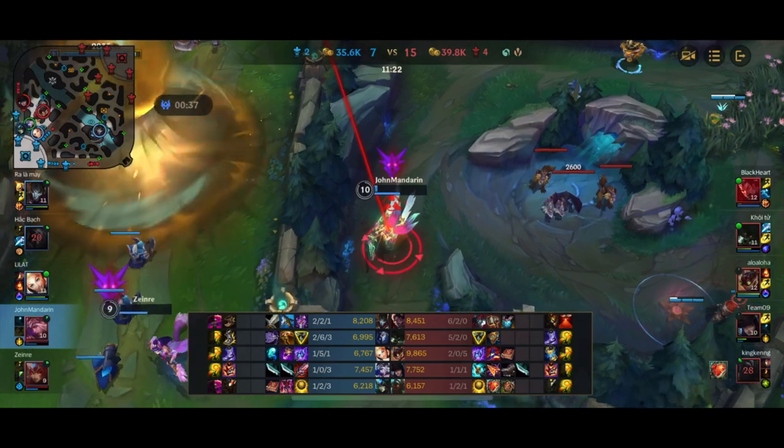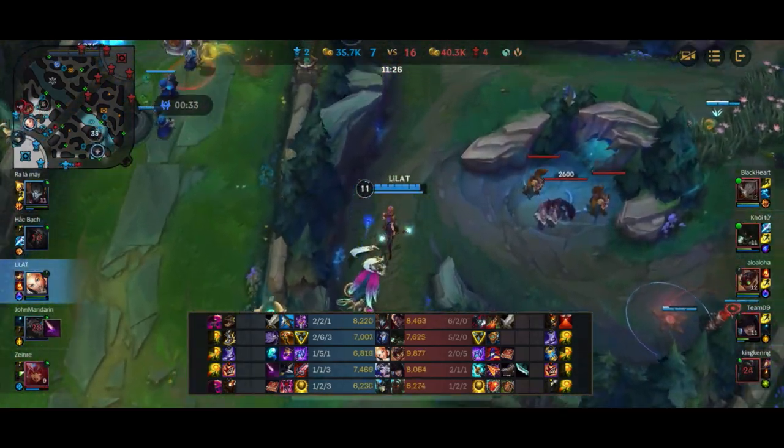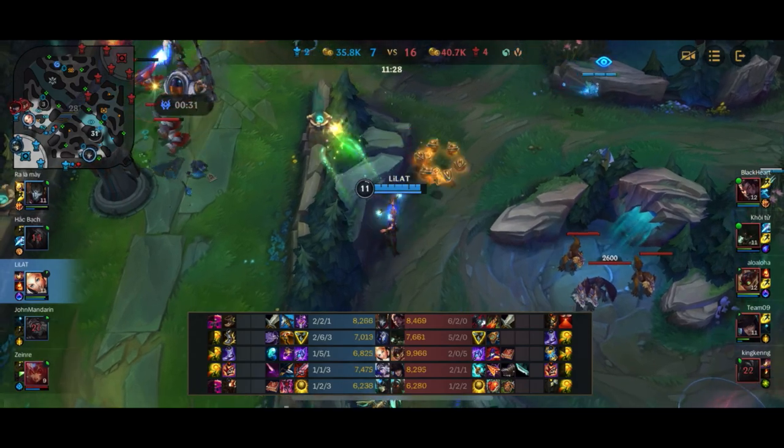Now we're in a fight versus Caitlyn. I flash away from the Ziggs Q but Caitlyn is able to track me. No one is able to block for me and I do end up dying, unfortunately.